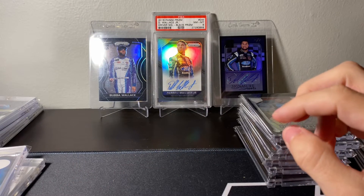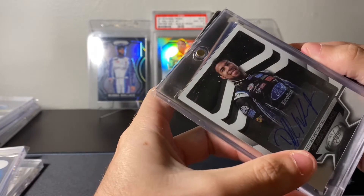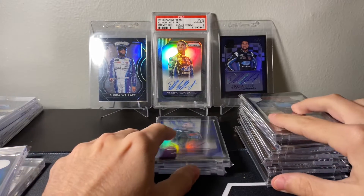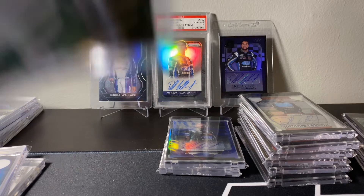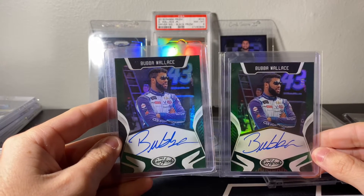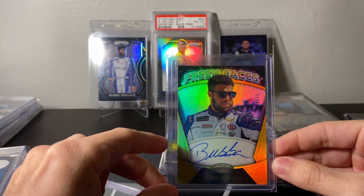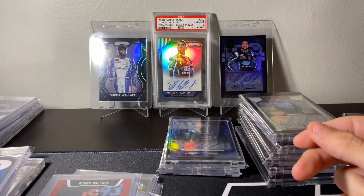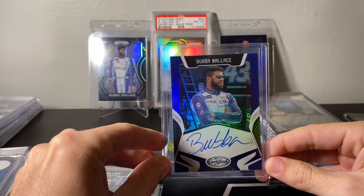Then we got 2016 Certified White numbered to 85 — that's a weird number — and 2016 Certified numbered to 49. Ending things off, we got a few Base Autos: two out-of-five greens from 2018 Certified, gold Fresh Faces numbered to 15, red to 49, gold to 15 Fresh Faces, and last but not least, blue 2018 numbered to 30.